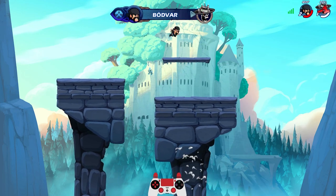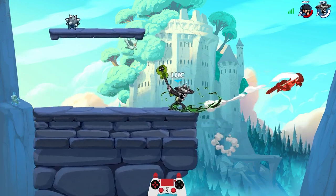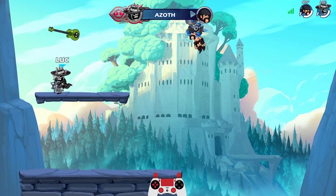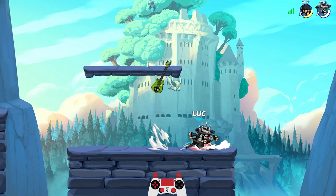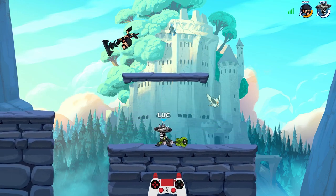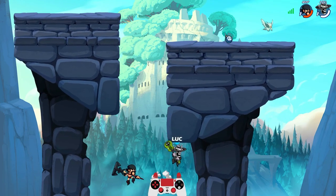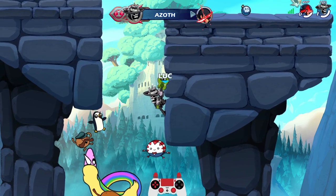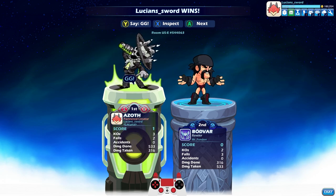I did not mean to gravity cancel — I don't know why I did that. He's taunting too. He's really, really wanting to win. I literally accidentally killed myself and he taunts — like he had anything to do with that. Do you like the axe down airs? Watch, he'll probably say something toxic in the chat too. He's on PlayStation so he can't really chat, but he doesn't GG either.